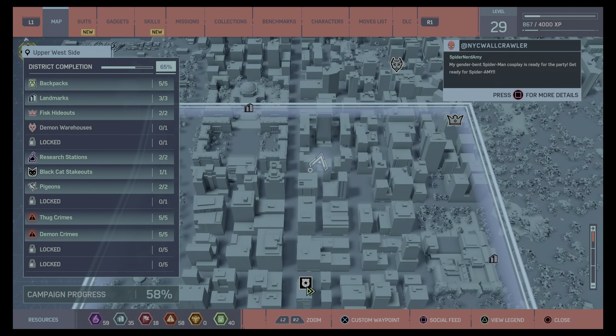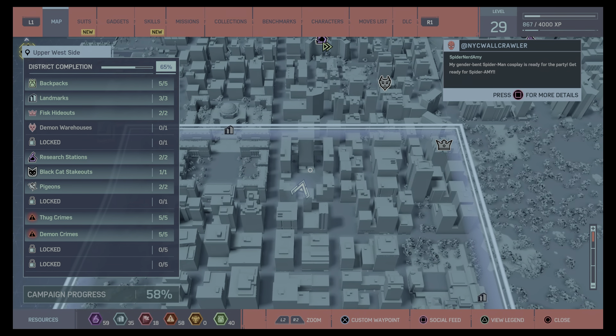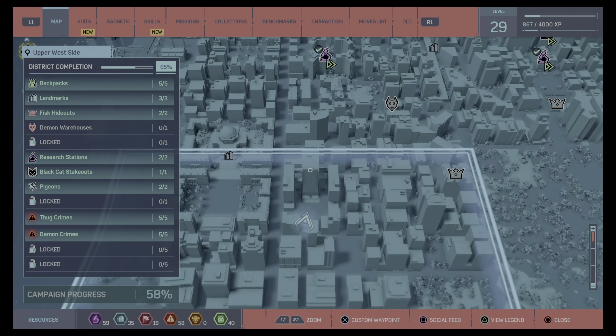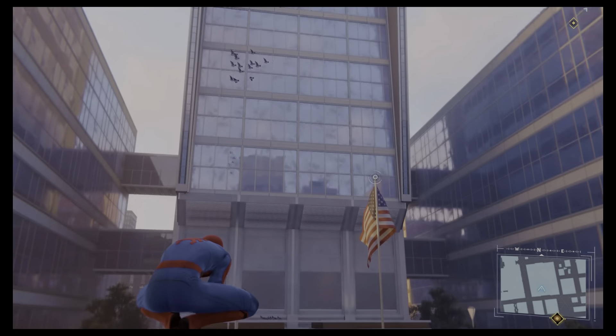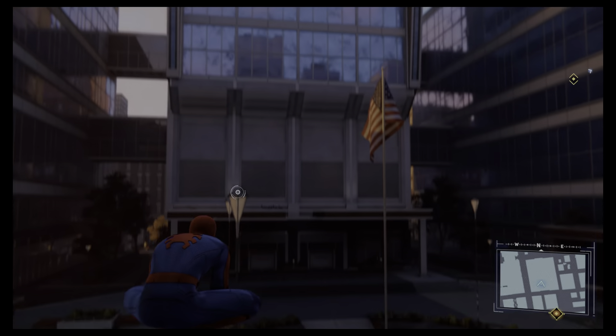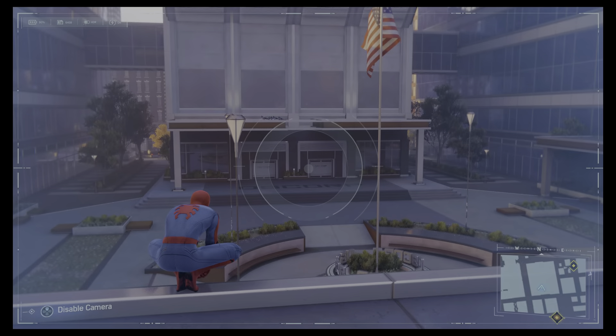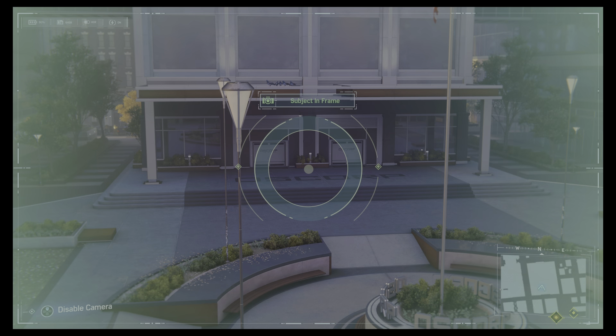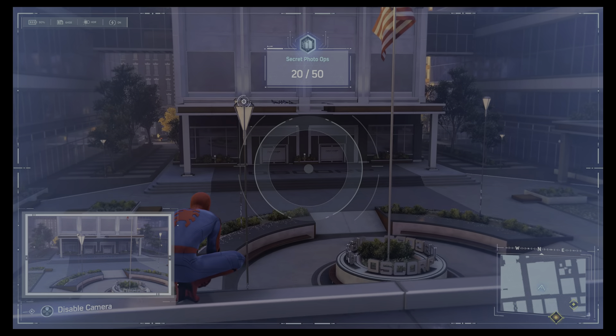We're doing Upper West Side now, and we're here in this open area just here. It's this building we're interested in — it's the Oscorp Industries building. You will come here later in the game, and it's the doors, or maybe the floor sign.